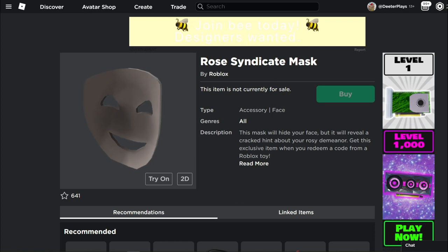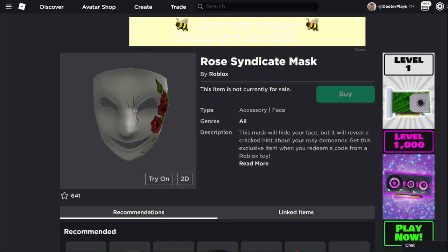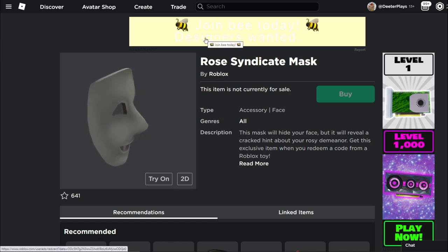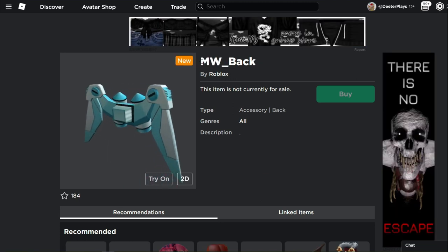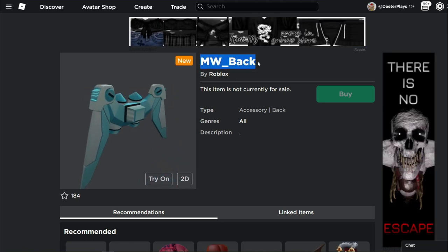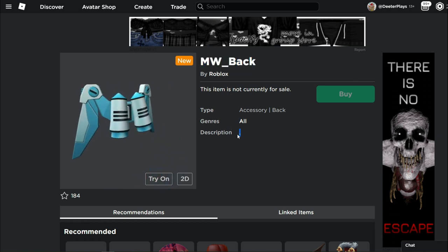If you want a better chance of getting these virtual items in the future, make sure you subscribe and have the notification bell on so you're notified about these videos. Now we have a couple of different things to get into for Roblox news. First, let's look at some of these items that have hit the catalog. We've got this right here — the 'mw' back item. There's no description here.